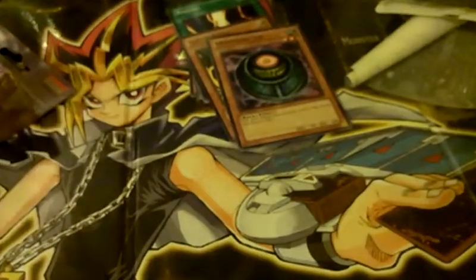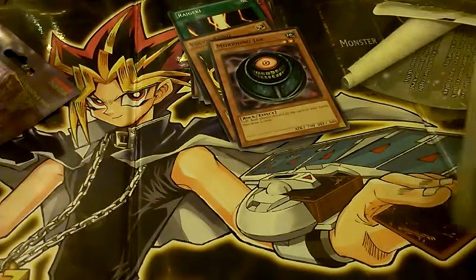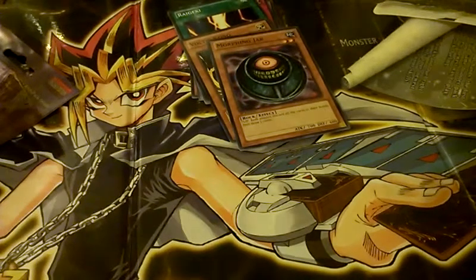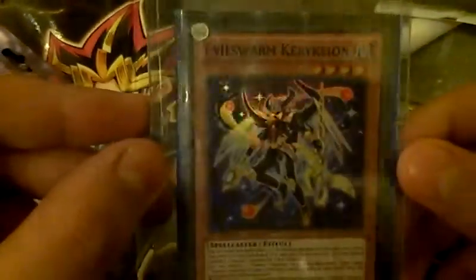Next video is just going to be this Gladiator Assault Special Edition. Got this at Toys R Us for $6.48, so the tax came out to $7. It's pretty awesome — I saw it had a Dark Crisis and I was like, I can't miss out on that. And I'm also going to be having a Tachyon Galaxy pack opening sometime next week, so hopefully you guys will get to watch it. In the first pack I opened, I pulled an Evilswarm Kerykeion.